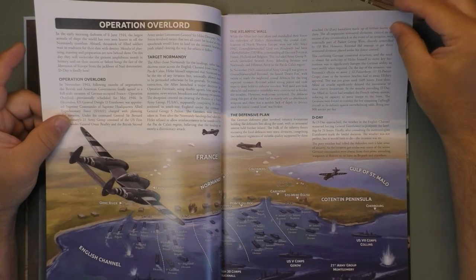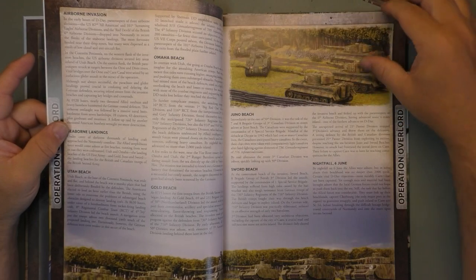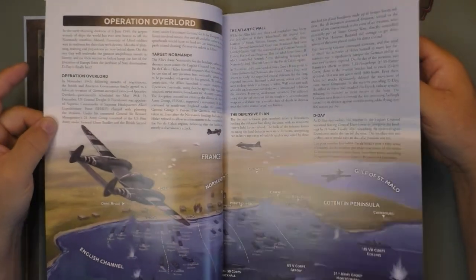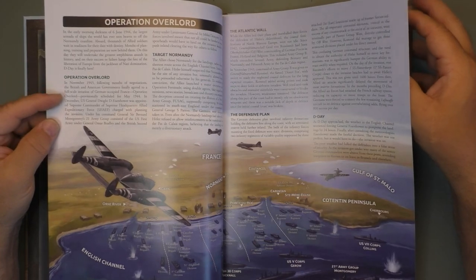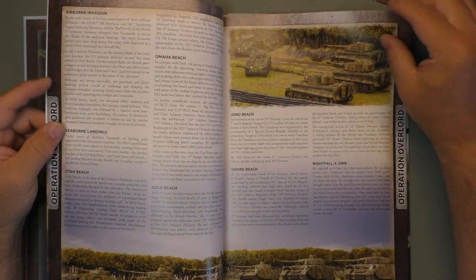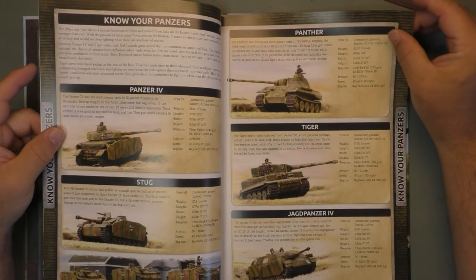Now, with every book from Flames of War, you get the history part inside the book where they talk about the different situations of that era. So we got Operation Overlord, Target Normandy, the Atlantic Wall, Defensive Plan, D-Day, the different beaches, the airborne invasion, Gold Beach, Sword, and Know Your Panzers — covering the Panzer IV, the Stug, the Panther, the Tiger. The Panzer IV is the main combat vehicle of the Waffen SS.